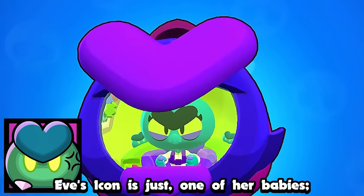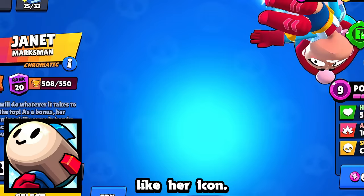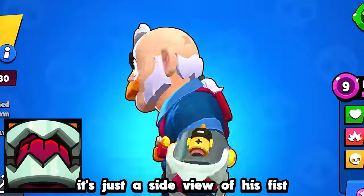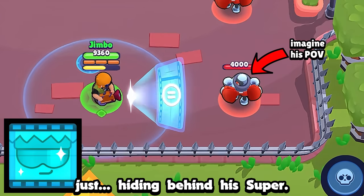Eve's icon is just one of her babies, and if you look closely, one of the pictures in her cabin looks exactly like her icon. Janet's icon is simple — it's just the microphone thing that she's holding. Otis's icon is him winking. Sam's icon is just a side view of his fist and his knuckle thing. Buster's icon looks like his head just hiding behind his super — you can see his face.